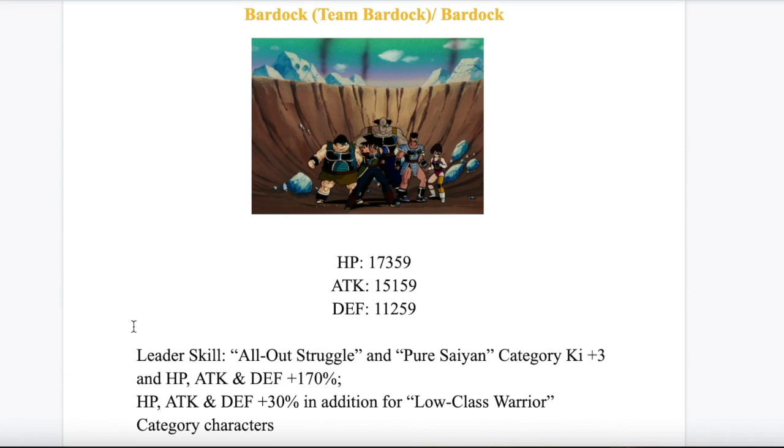All Out Struggle, I feel, needs a new leader. And because the Team Bardock units don't have too many categories, I'm pretty sure they are all on All Out Struggle. But even if not, Pure Saiyan is there. Bardock is there. And Low Class Warrior is only there just because the Team Bardock units are only going to be on Low Class Warrior for the 200%. Just so the other banner units can get the 200% and everything, I made them give the 30% true Low Class Warrior.